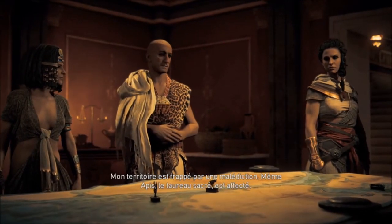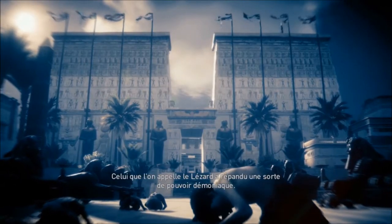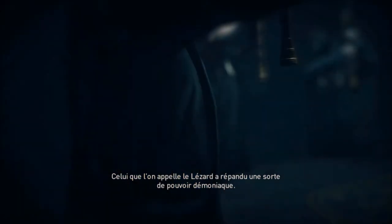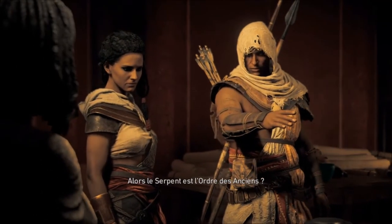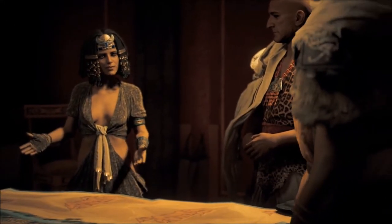Mon territoire est frappé par une malédiction. Même Apis, le taureau sacré, est affecté. Il va y avoir encore des têtes à faire tomber — toujours des noms d'animaux. C'est une chasse aux cibles qui va me faire découvrir le reste de la map.